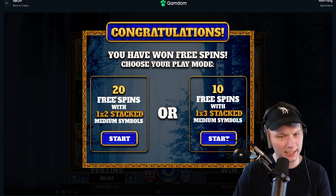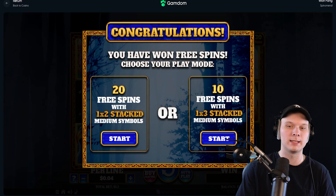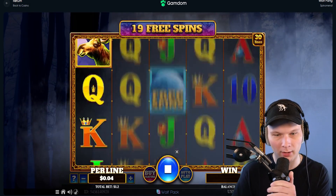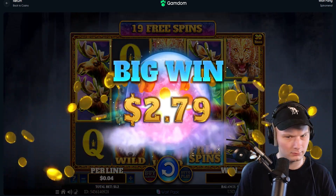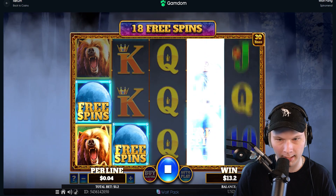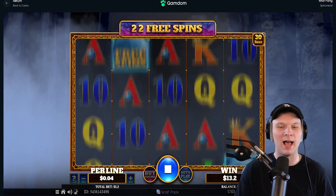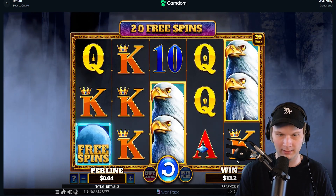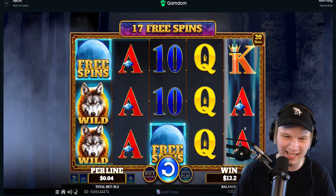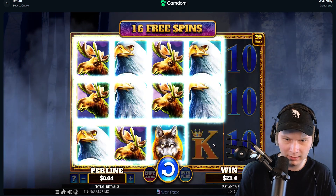Buy feature — total bet 50, okay. We'll buy it for 42. Congratulations — free spins! Twenty free spins with one times two stacked medium symbols, or ten free spins with one times three stacked medium symbols. Which one? The left one seems more volatile. We'll go left. Thirteen bucks back — it was 42 to buy. Did we re-trigger? Plus five spins — okay. It's dropping symbols a lot but spinning really quick.